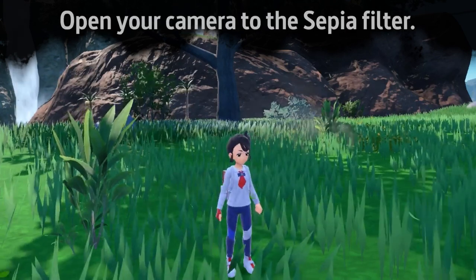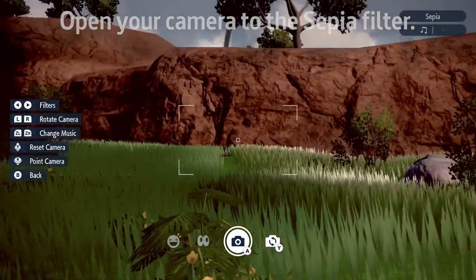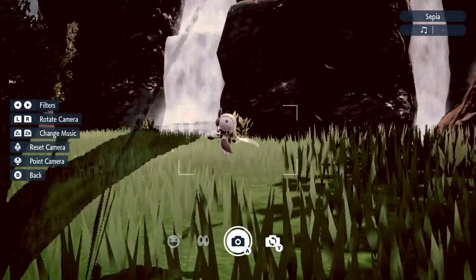When that's done, open your camera and press left on the D-pad five times to get to Sepia. This music should start playing, which means we've done it correctly and Meloetta can be found in the Indigo Disc.